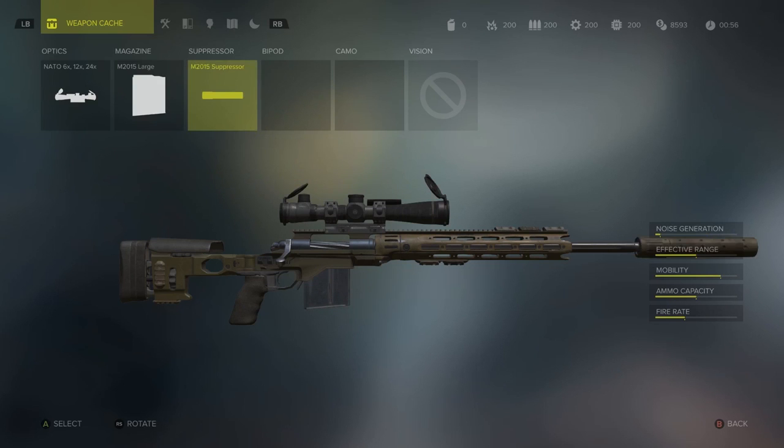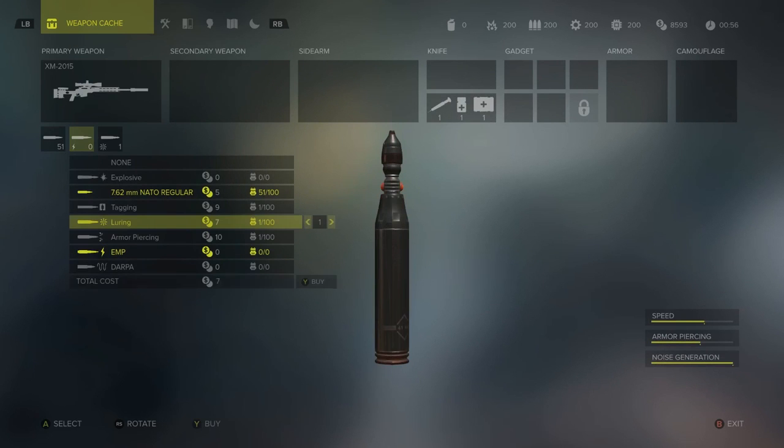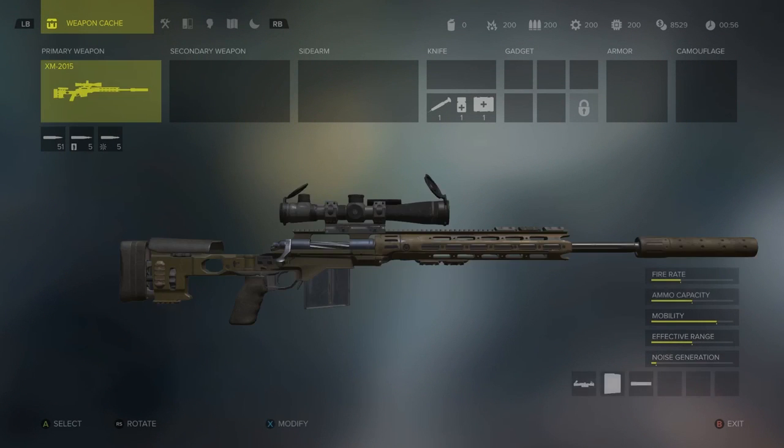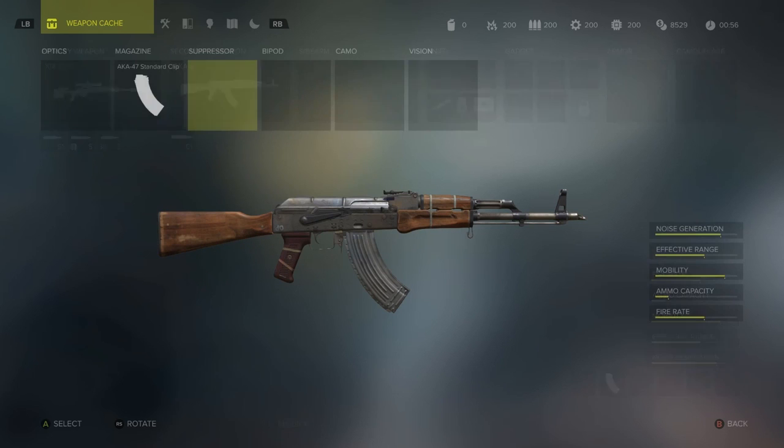We've already started choosing our loadout. We've taken our primary weapon, a sniper rifle, and bought a bunch of special bullets. For a secondary weapon, we'll take an AK-47, put a silencer on it, and grab a sidearm — the Garrett M9, also silenced.